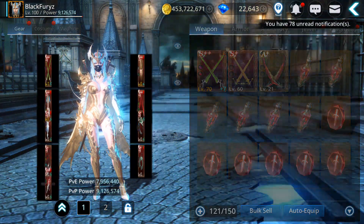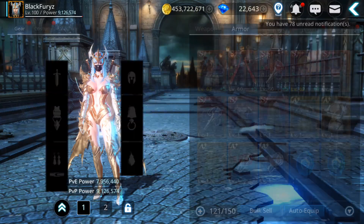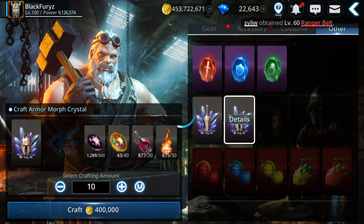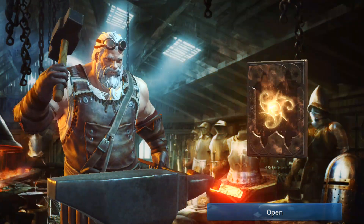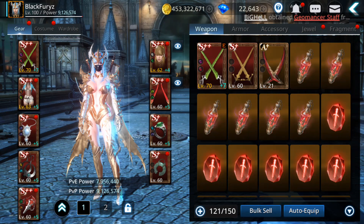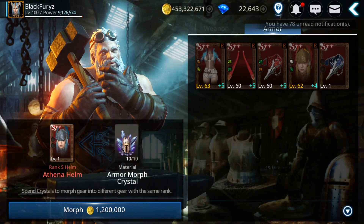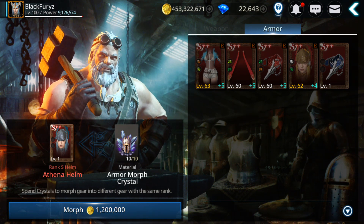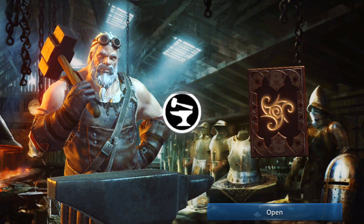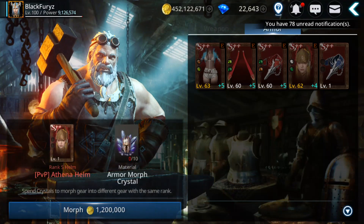As a lesson guys: don't fuse tier 7 — it has the highest rate to fail. This is from my experience. So now let's see what I need to move. Let's move the helmet, so we're gonna craft. Hopefully better luck with the morphing. I cannot go lower than tier 8 PvP. So let's see.